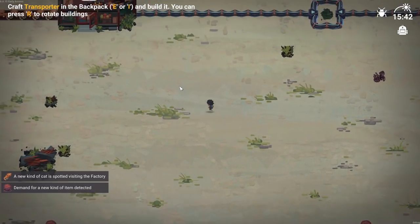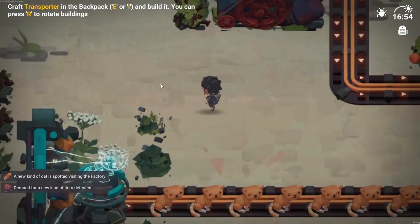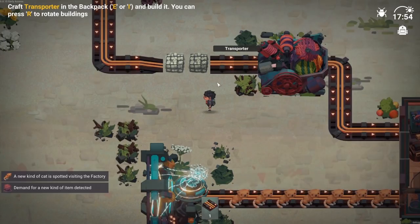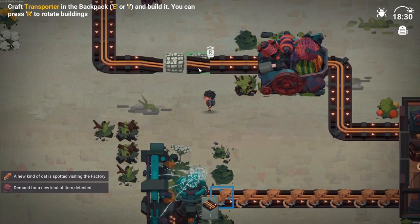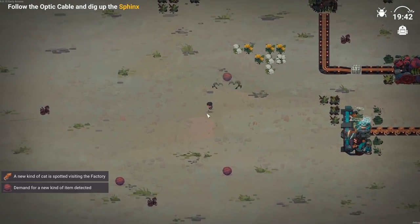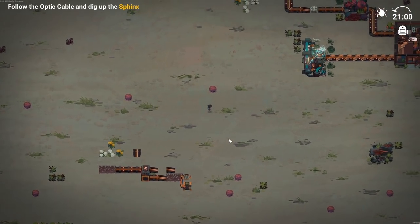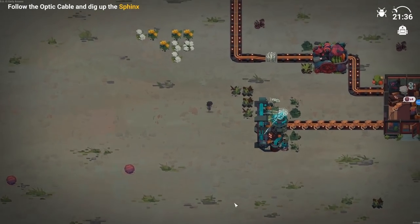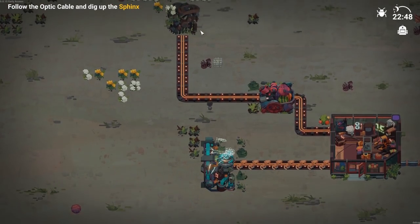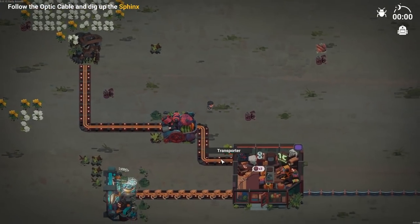Craft a transporter in the backpack with E or I and build it. You can press R to rotate buildings. There's a conveyor belt up here, so let's use that. But it looks like cotton packs fell off the conveyor. Let's try to make one of those. Apparently cotton balls or yarn balls and metal scrap are what's used to build those. Looks like there's also random pieces all over the map. Follow the optic cable and dig up the sphinx.